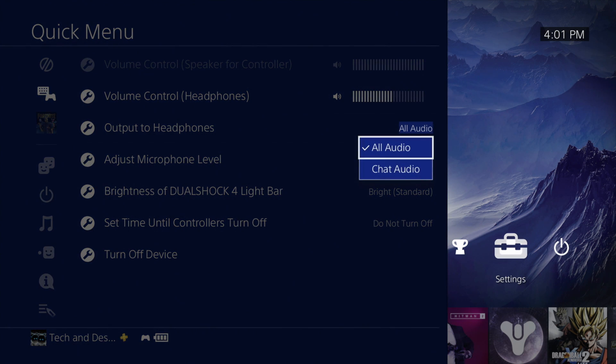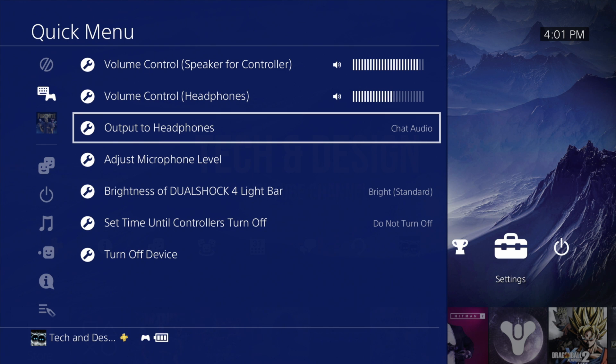If you only want to hear people talking, then change it to Chat Audio and that's all you're going to be able to hear on your headset, regardless of whether it's wireless or a connected device.